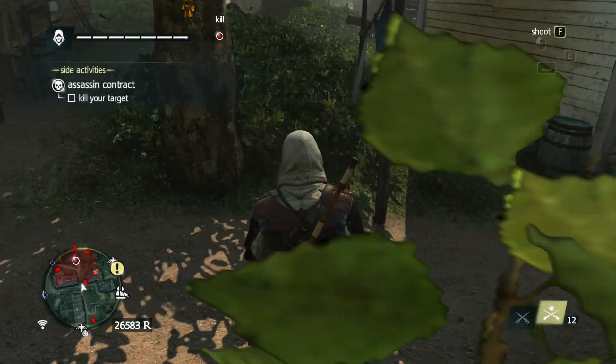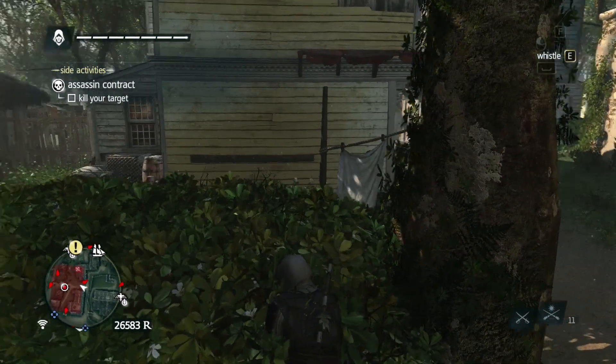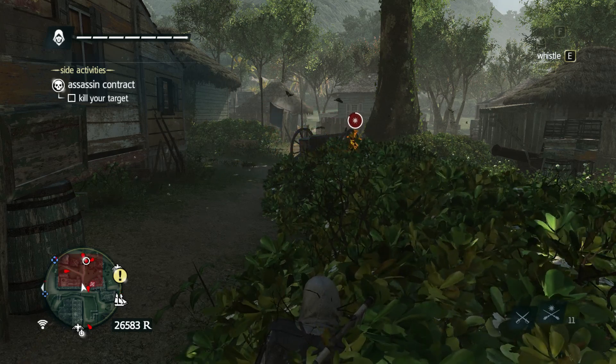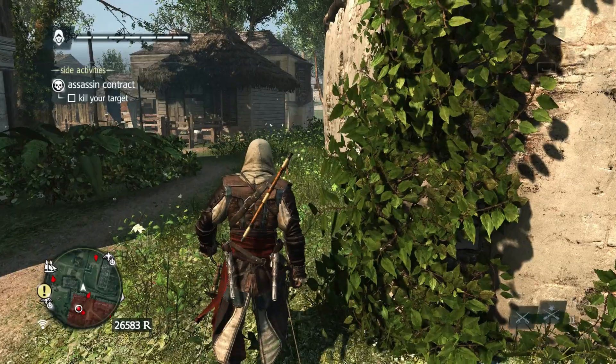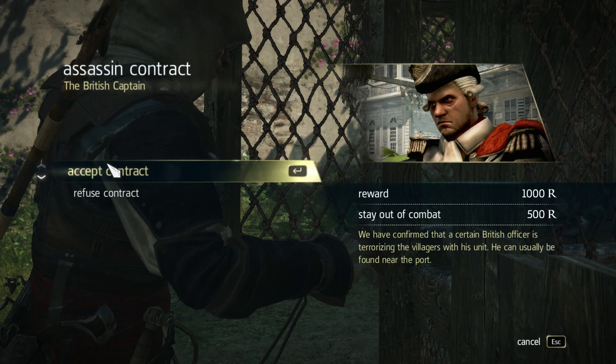Easy as pie — I want pie now. We have confirmed that a certain British officer is terrorizing the villagers with his unit. He can usually be found near the port. Well, hopefully he doesn't terrorize me with his unit — I'm sure we could get him for public indecency, though.